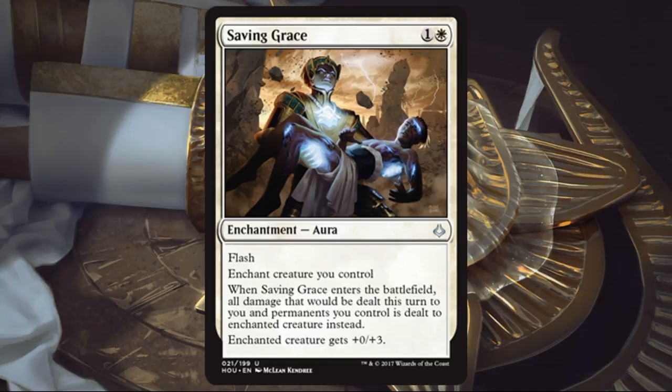Saving Grace. This card is interesting but I'm not super high on it. It's the type of card that's better in multiples and almost like a fog in some ways. You flash it in and basically redirect all the damage off you and your other permanents onto one of your creatures. It also buffs their toughness a little bit. There are situations where your opponent goes in for the last strike thinking they'll win, and you pull this out like a fog effect and snap back. But it feels very specific, so I don't really see myself playing it.